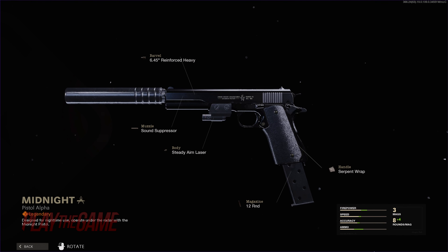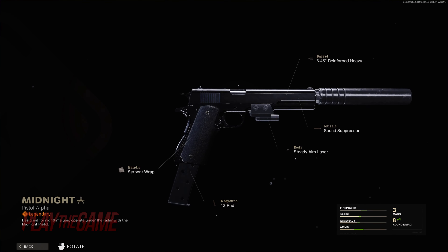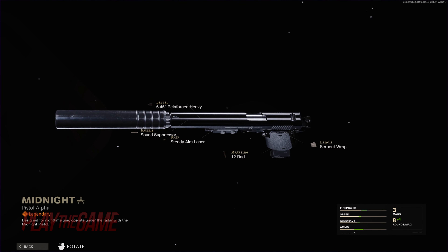At tier 42 we hit a very nice looking Colt 1911 Midnight, fitting since every outfit of the gun is coated in pitch black. The description is that it is designed to go under the radar for nighttime use.